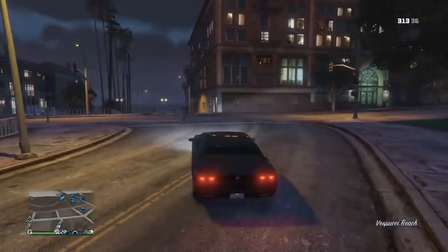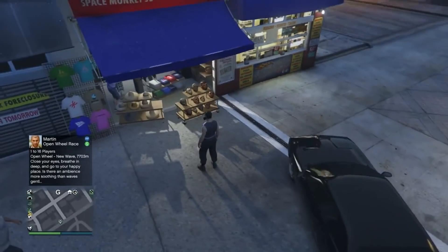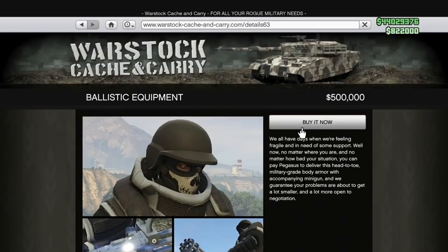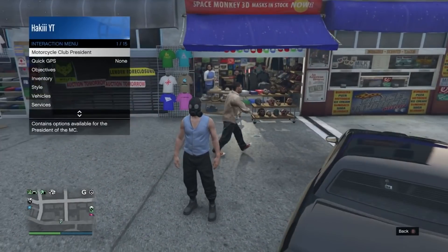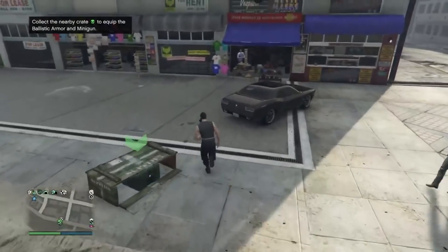You need to call in your ballistic equipment. If you don't have it, it is fairly expensive for some people — pull up your phone, go to the Warstock website, and purchase the ballistic equipment. You can also unlock this through research in your bunker. Once you've bought it, call it in through the interaction menu under inventory. The drop will arrive — get in the streetcar and push it into the mask shop roughly where shown.